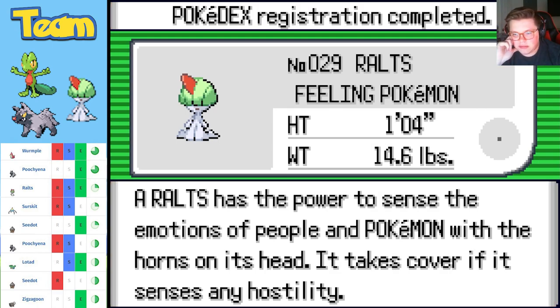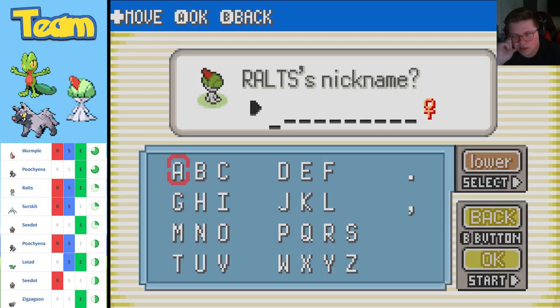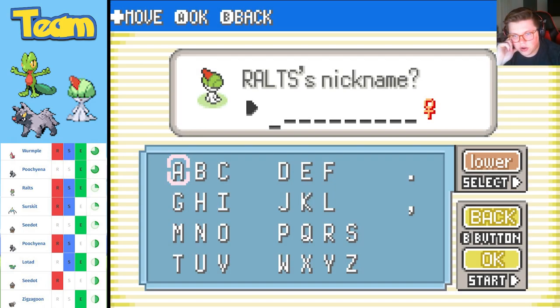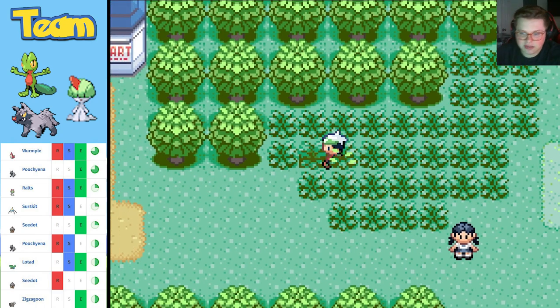It says it has a horn on its head that senses the emotions of Pokémon, and it takes cover when it senses any hostility. Horn on its head — call it Horny? That's weird, David, come on. You know what — this has nothing to do with anything — I'm just gonna call it Pajamas, because the little pants it has on almost look like a kid's pajamas. Don't ask.